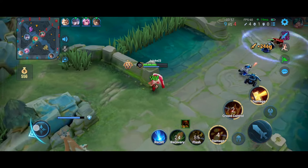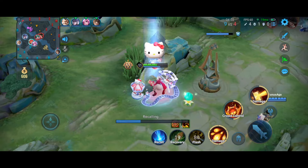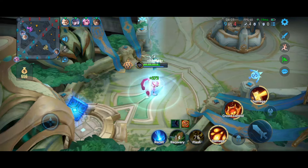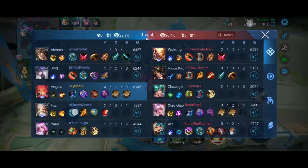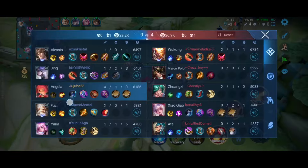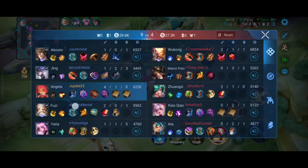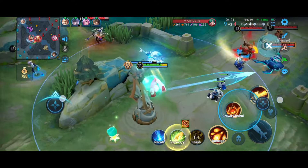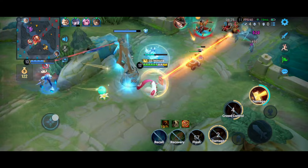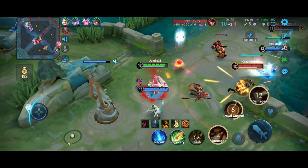Angela is great for learning the basics, especially mid lane. When the minions come, there are normally three: one melee, one ranged, and one cannon minion. The best way to clear the wave with Angela is to use skill 2 first, then skill 1, then ultimate. That's also the normal combo for damaging enemies.